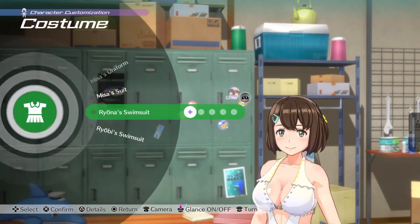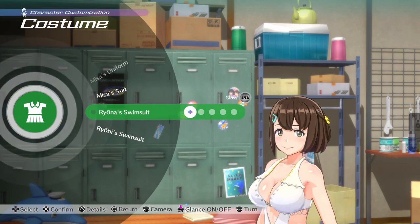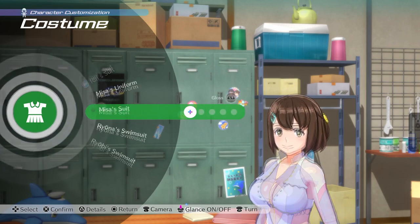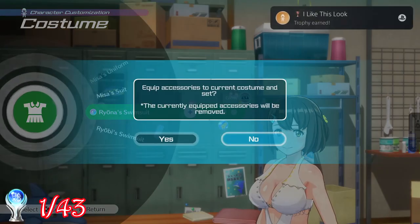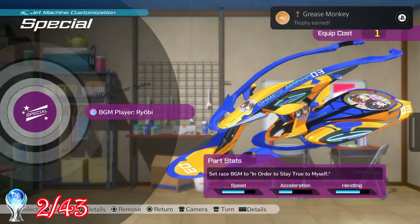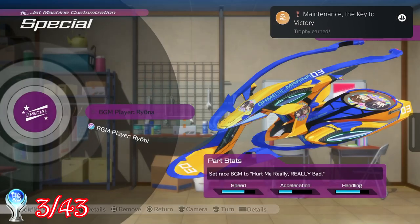As soon as I booted up the game, I jumped straight into the customisation and minigame section, and began ticking the trophies off one after the other. The first trophy I got was I Like This Look, for customising a character. Then I customised the jet ski, and followed that up by equipping a jet ski machine part. Three trophies just like that.